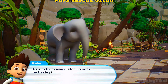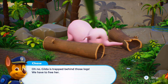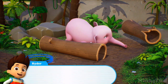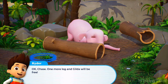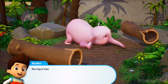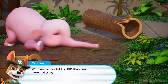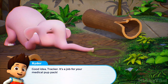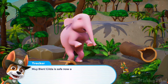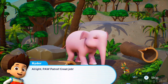The mommy elephant seems to need our help — Gilda is trapped behind those logs. We have to free her! Chase, the winch on your vehicle should do the trick. Let's roll! You did it! One more log and Gilda will be free. No log is too big, no pup is too small! We should check Gilda is okay — those logs were pretty big. Tracker, use your medical pup pack. Gilda is safe now and she can join her mommy. Great job, PAW Patrol. Mission completed.